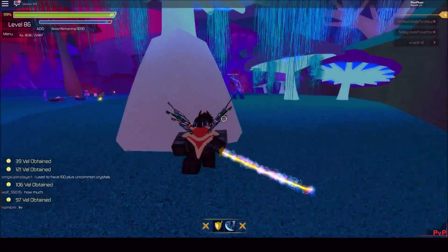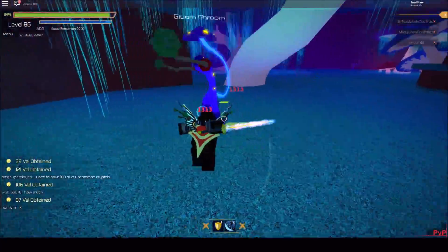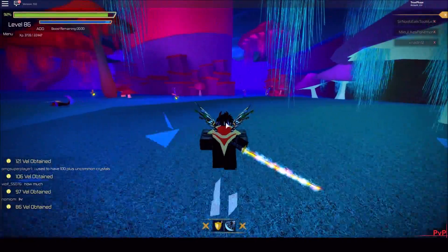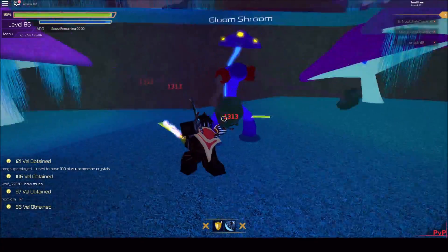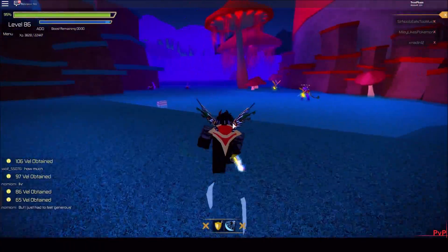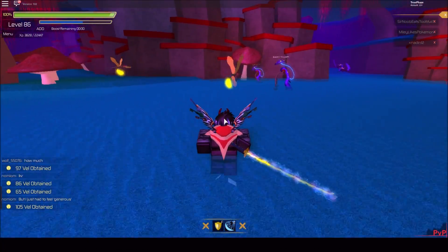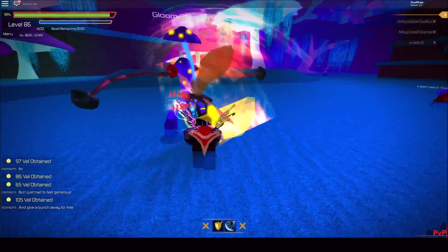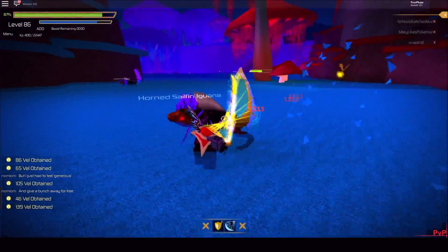It doesn't take too long to defeat each enemy — around 15 to 16 hits. After you get a couple hits in, you start getting this cinematic effect where your attack speed goes up and you get more hits in. I really like that cinematic effect because it benefits me. The iguanas are pretty tough though — they take out a bit of health.